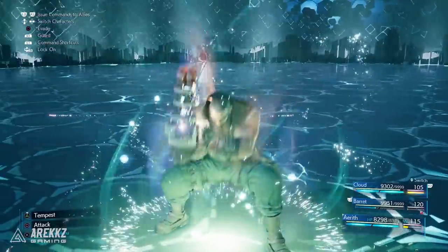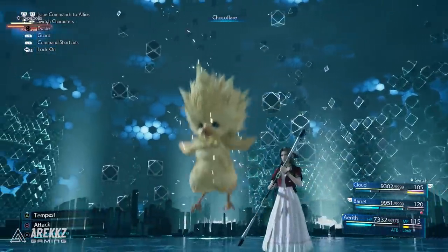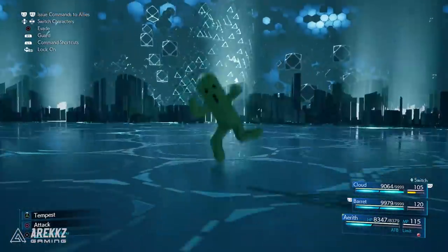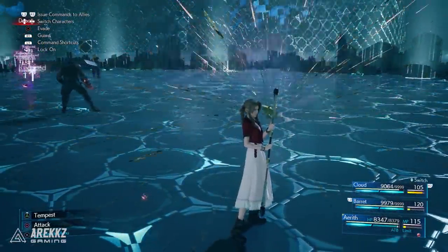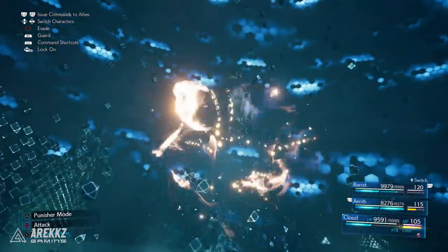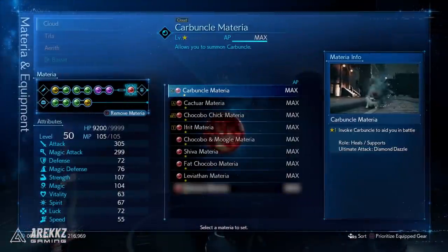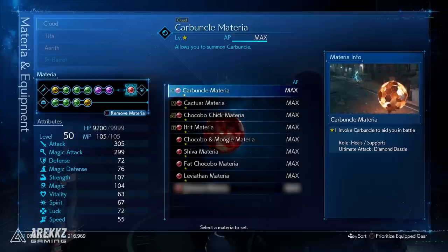If you pre-ordered the game you get the Chocobo Chick summon. If you pre-ordered any of the deluxe editions you'll get the Cactuar summon. And if you pre-ordered any of the deluxe or first class editions you get the Carbuncle summon. Whether there are plans to release them in any other capacity at a later date we don't know, but honestly apart from collectors they're not that great. The ones you really want to focus on are the ones that are in-game.